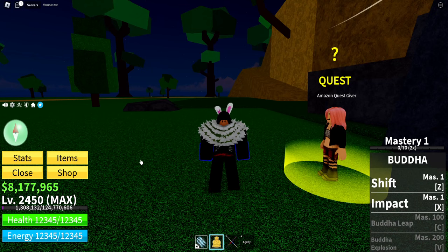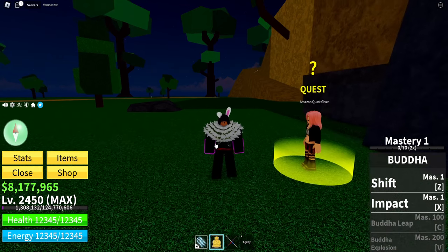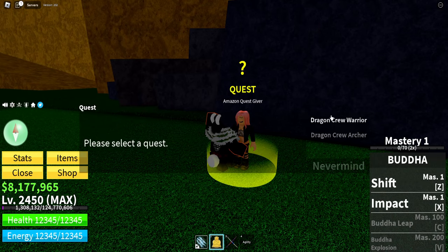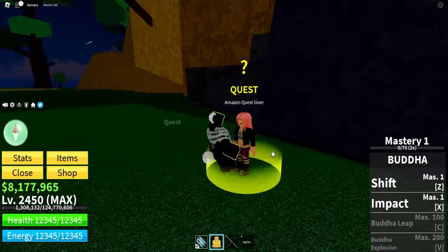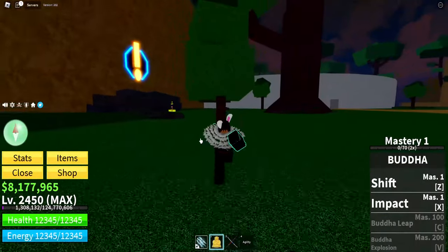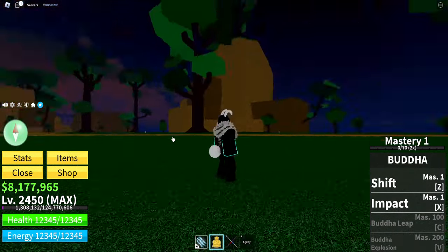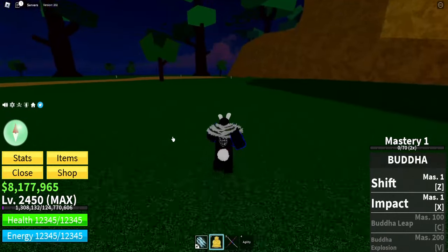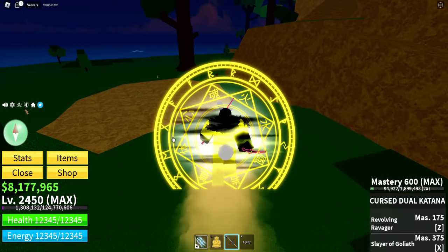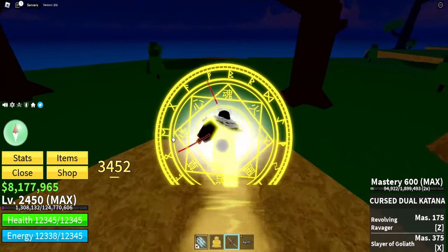At level 1575, you'll be able to take on the Dragon Crew Warriors over at the Amazon Quest Giver. This is the quest right here. I recommend only doing this quest if you have the Buddha Fruit; otherwise, you should still be on Port Town. But if you have the Buddha Fruit, just run over to these people and hit them.